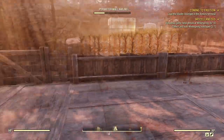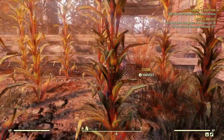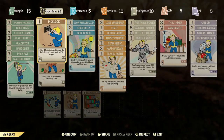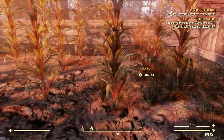It's quite simple really — it's basically having a corn farm. At your base, you just want to get down as many corn plants as possible. I have quite a lot as you can see, and I also use the perk Green Thumb, which means I get twice the amount of flora. So every time I harvest one of these, I get two.